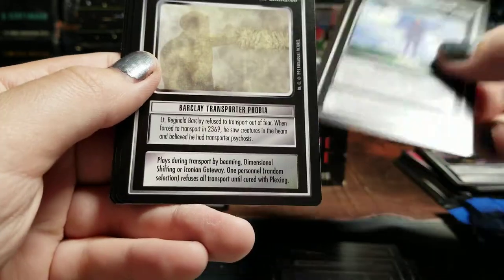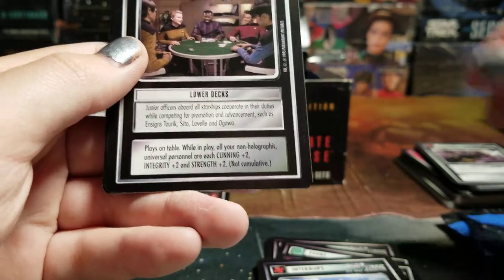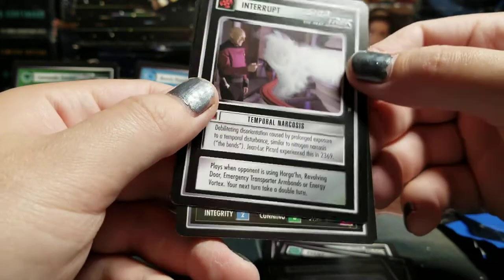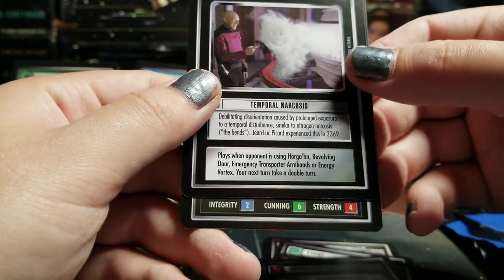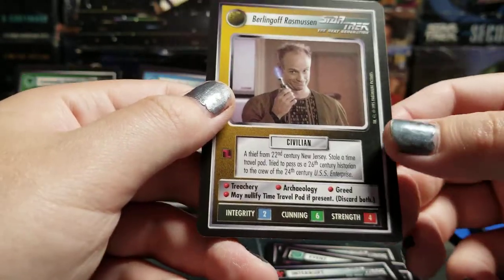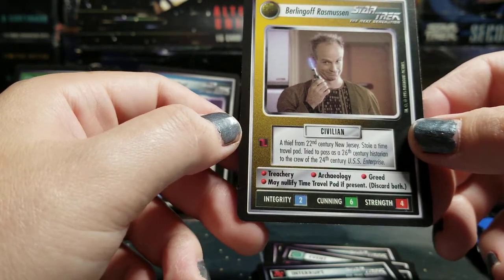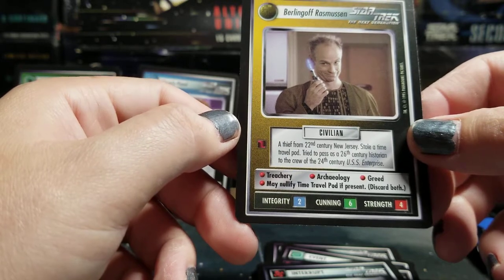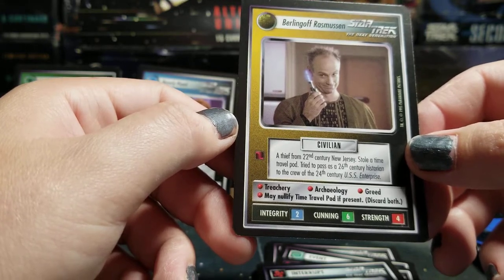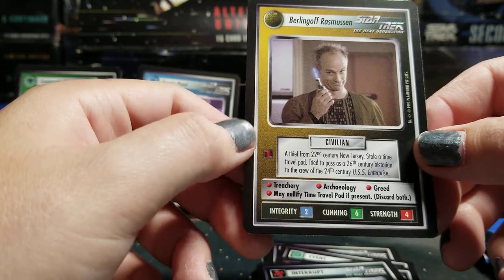Security Sacrifice. Barclay Transporter Phobia. Lower Ducts. Temporal Narcosis. Neutral rare — that's got to be a Ferengi, right? No. Burlinghoff Rasmussen — a thief from 22nd-century New Jersey who stole a time travel pod. Tried to pass as a 26th-century historian to the crew of the 24th-century Enterprise. Treachery, Archaeology, Greed — may nullify Time Travel Pod if present.